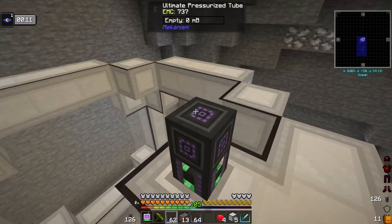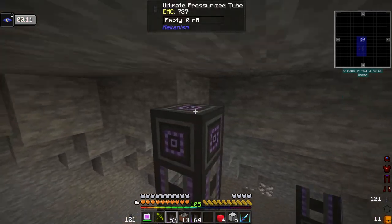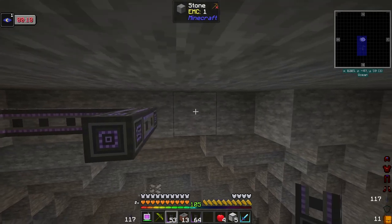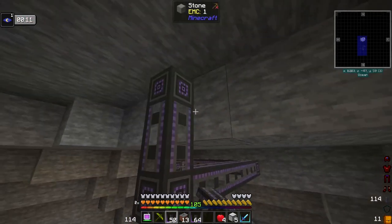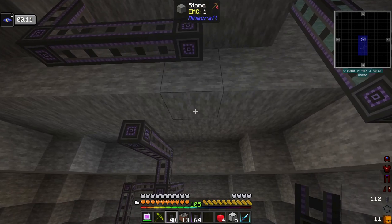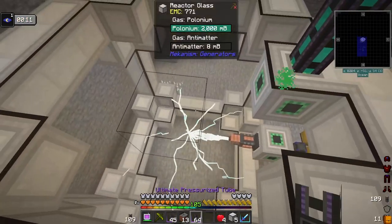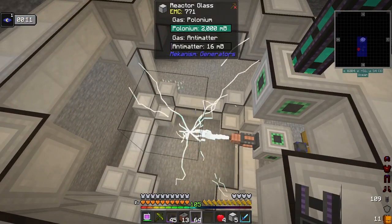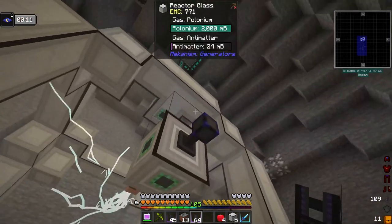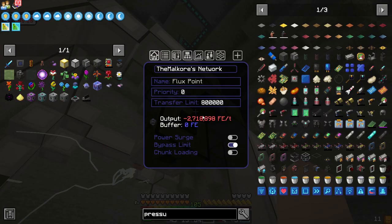We're going to start over here, bring this up to the ceiling — we'll derp this all up the way Mekanism is good at. And there we go. We can see that it's already creating antimatter — it's got two buckets of polonium in there.